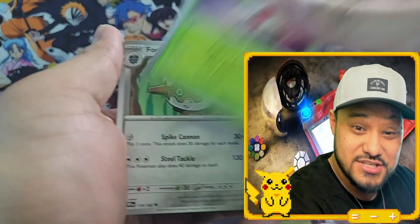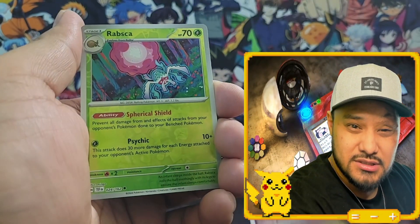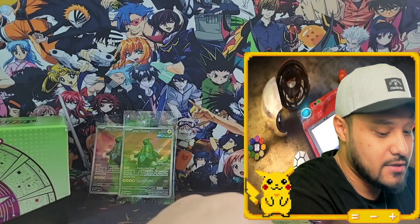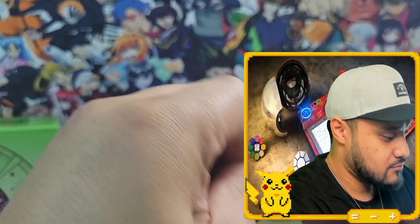Cutiefly, Shaman, Fortress, Vikavolt. Ancient Fluttermane, Rabska, and then another Melmetal. I wouldn't mind getting that Melmetal Illustration Rare though — that was a good one. Same thing with Litton — that was a good one too.